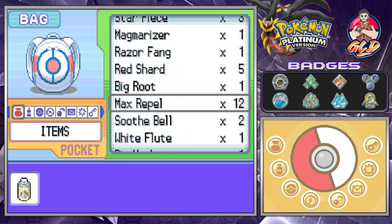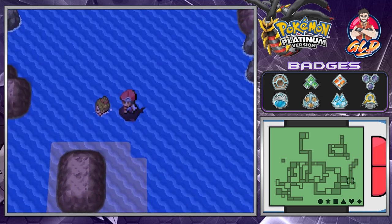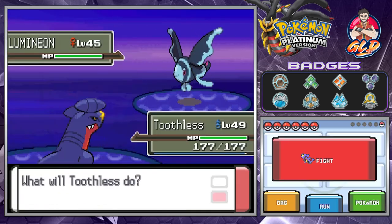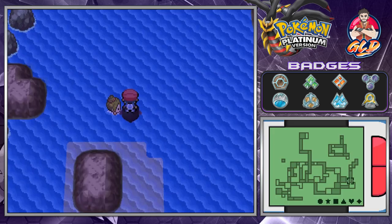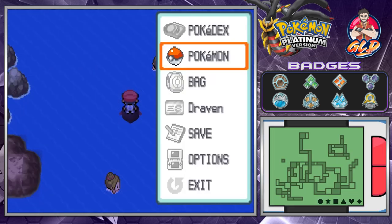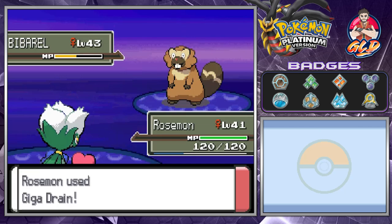Let's go right ahead and put on a Repel and move on to Route 223. We're going to be battling like crazy because we need to go through the Pokemon League, and as many of you guys already know, these trainers do have quite a few Pokemon. Toothless is now at level 50, which is great, and this should be a good place to train Rosemont because we need this Pokemon to be leveled up, especially for the next few trainers.